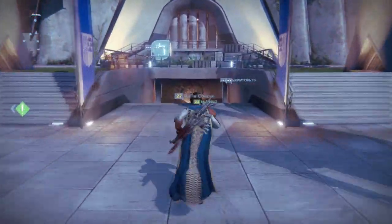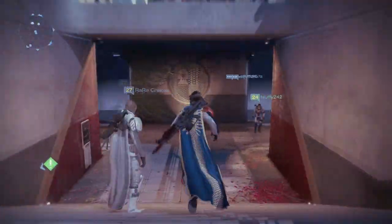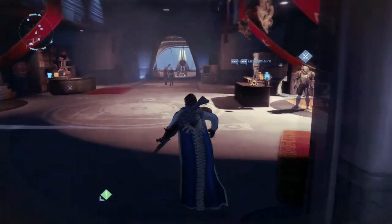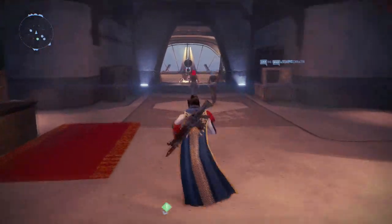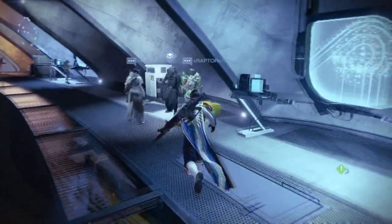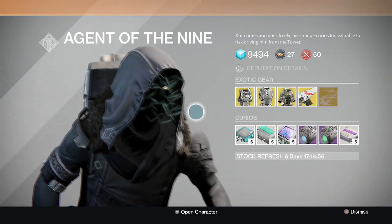What's going on everyone? It's your boy Rifle here, and in this video I'm covering Xur's location and what kind of goodies he'll be having for us. I'm going to be breaking down his goodies so you guys know what they're capable of. As you can see, Xur is located right down here with the Vanguard leaders.